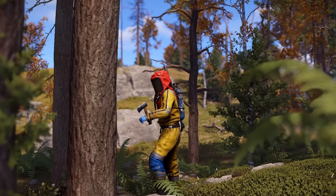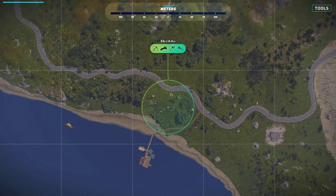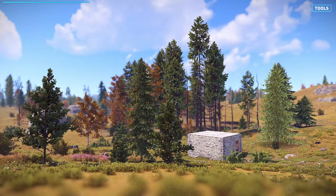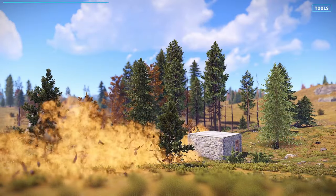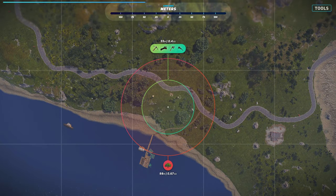When you're out farming, you might worry someone's listening. Most items make similar impact sounds that can be heard from 55 metres away. But the louder sound — that's a tree falling over — which can be heard from as far as 98 metres away. So be careful when chopping down trees near buildings.